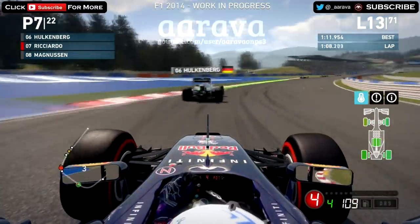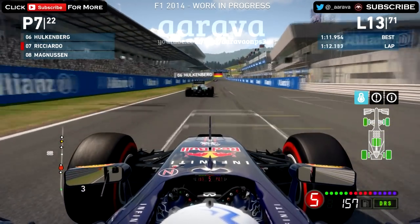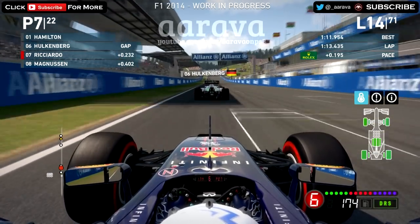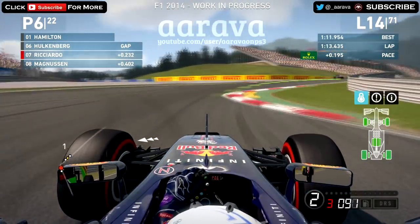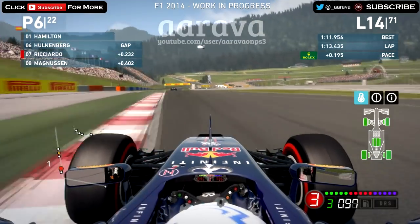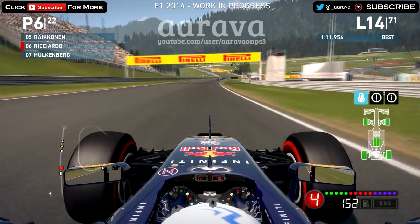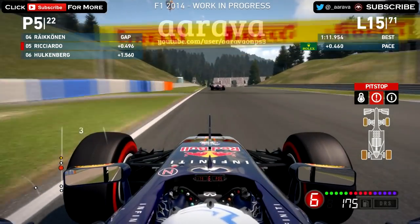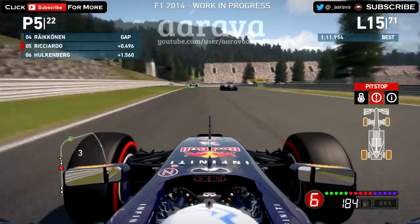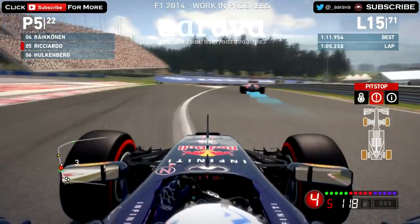Now we're on to lap 13, going to lap 14. We're chasing after Nico Hulkenberg — we just had a little slide there, the car went to the right-hand side of the track as I slid off the corner. Very slippery this year on the handling model. We've overtaken Nico Hulkenberg into the first corner — very nice move for sixth place. Up to sixth place by lap 14, so not doing too badly here in the Red Bull. And now we're going to come into the pits.